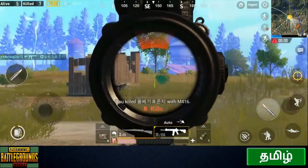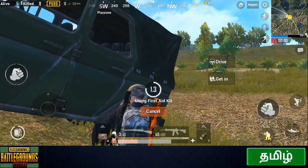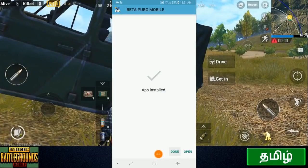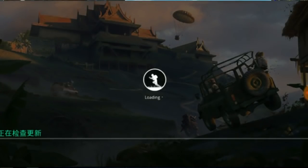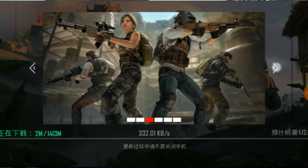We will update the Sanhok map. You can see the Sanhok map in this video. You can download the 0.8.0 beta version using the download link. If you click the link, there will be two options for iOS and Android. You can download the APK file, install it, and run the game. The full download is approximately 1475 MB, plus an additional 350 MB for the Sanhok map.